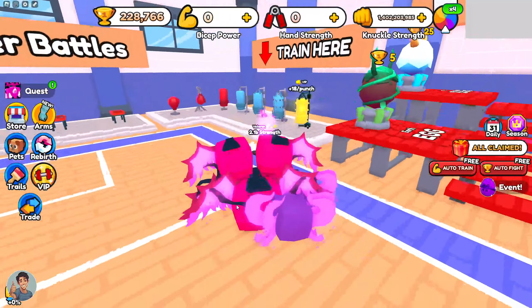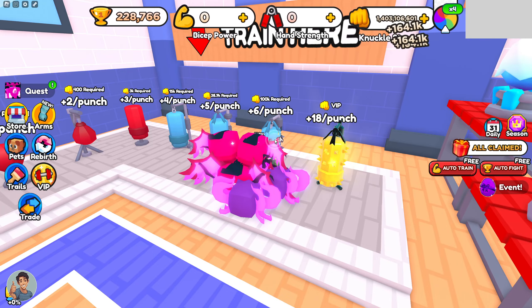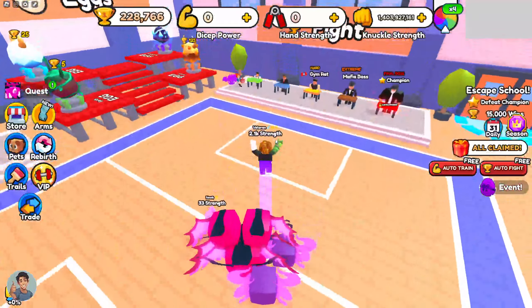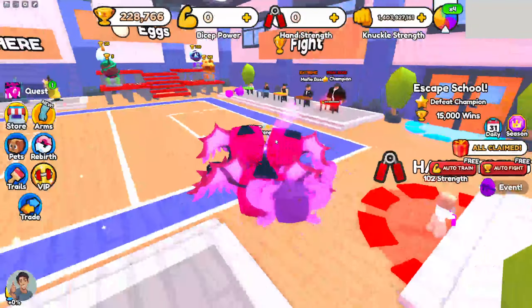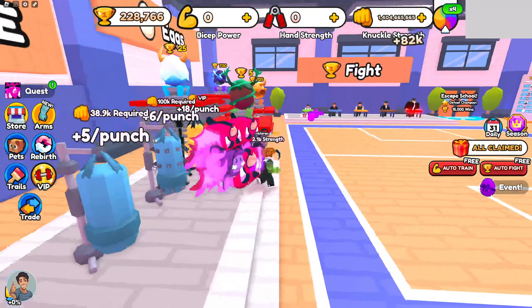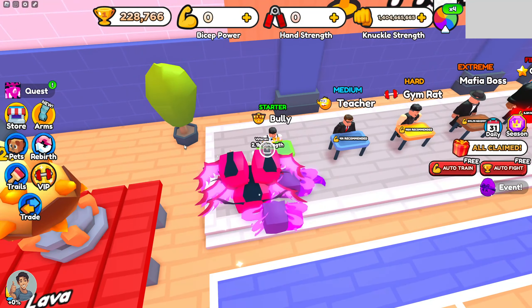The best way to get to 345 is to punch bags. When you punch him you get around 6 power to start. Basically what you need to do is upgrade your pets, get rebirths, get trails, and VIP if you want. Once you do that you'll be able to very easily hit the bag. I'd recommend hitting it a bit and then fighting him once you've hit it enough.